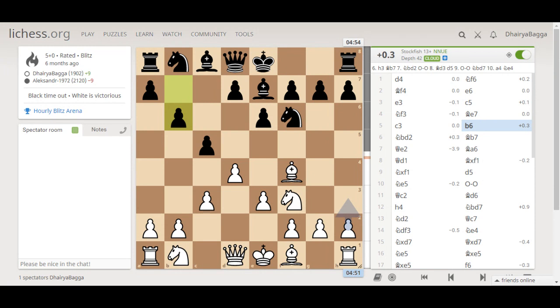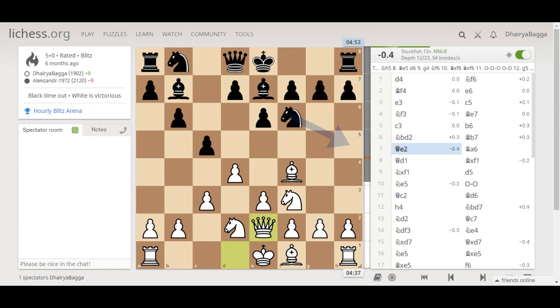Opponent plays b6, trying to free and carry out the bishop from b7. Then I went with knight b to d2, trying to connect both my knights. Opponent goes with bishop b7, controlling the kingside diagonal. I went with queen e2, just trying to place my queen in a better position.